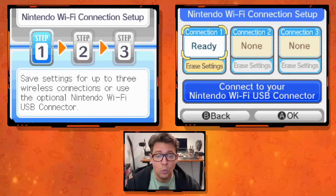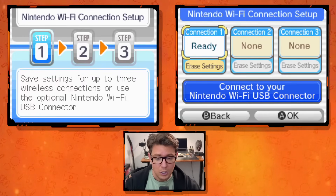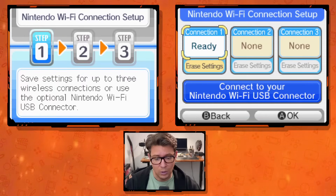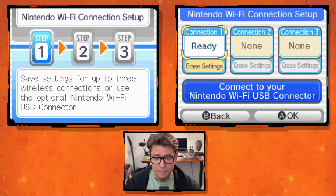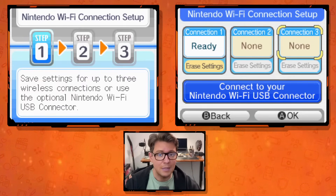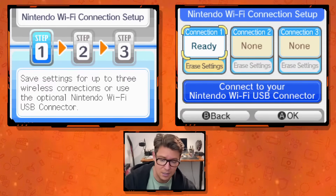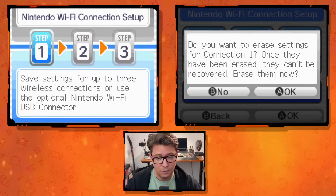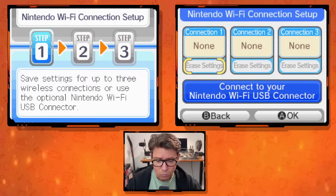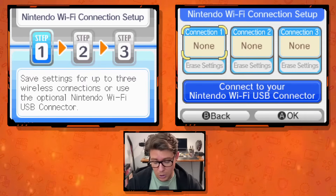Your system might look slightly different, but here's how it works. If you're using a Nintendo DS at home, you're going to choose whichever one of these is your home Wi-Fi network. You have three Wi-Fi networks you can set up on your DS device — maybe your home, a friend's house, work, or a hotel. If you already have your home network set up here, great. If not, do that now.